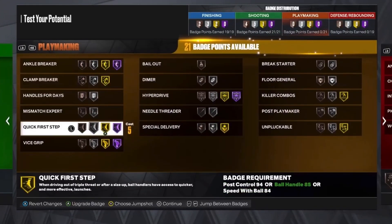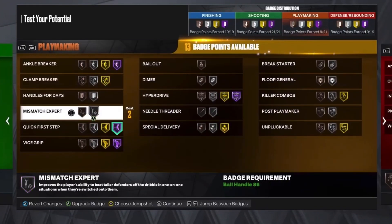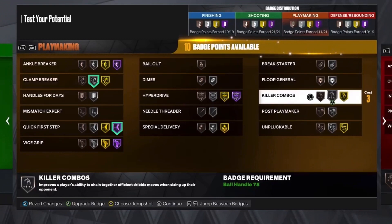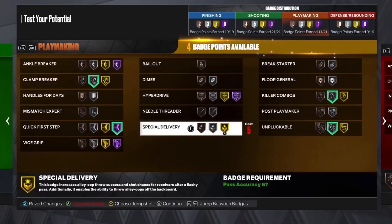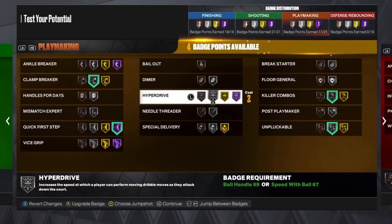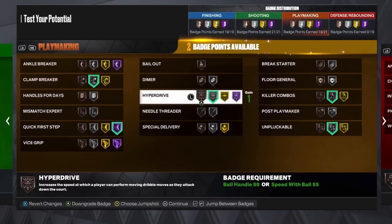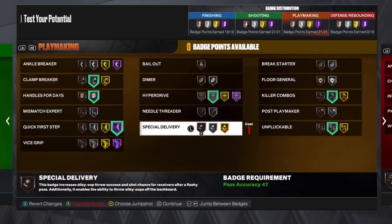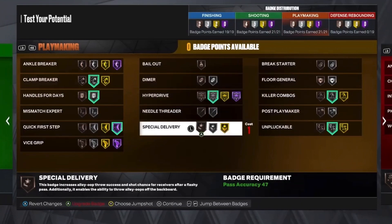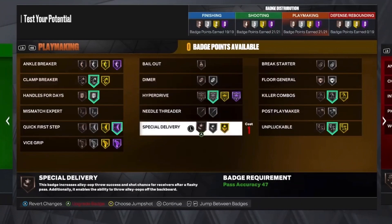For the playmaking, you get Hall of Fame Quick First Step on this build. I'm not going to go with Gold Plant and Gather Breakers because that would waste the rest of the playmaking badges. I'll put Silver Killer Combos, Silver Unpluckable, Silver Hyper Drive, and Handles for Days on silver. You get really solid dribbling badges. You can change it around — put Quick First Step on gold, or add something like Dimer or Special Delivery. The badges are honestly up to you.